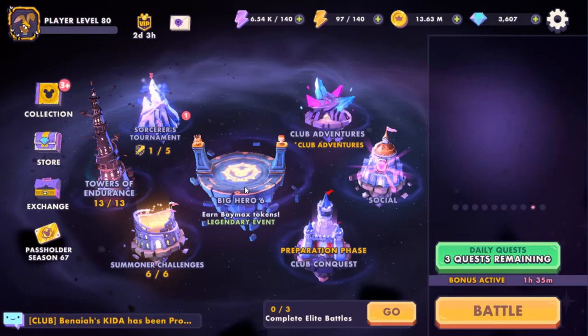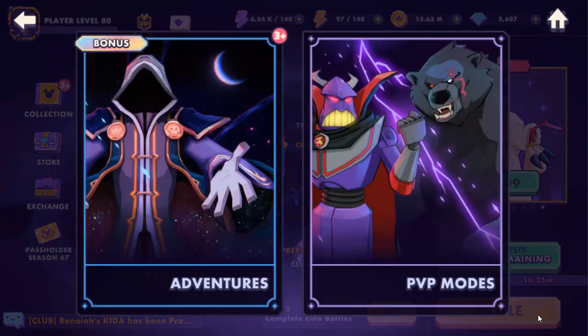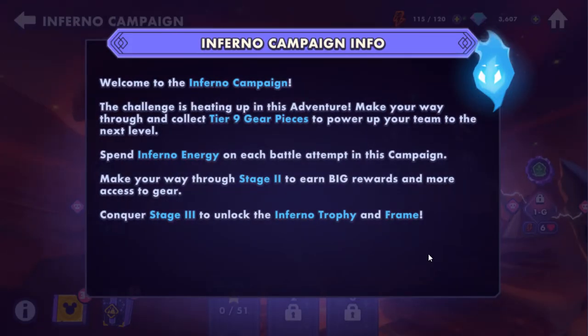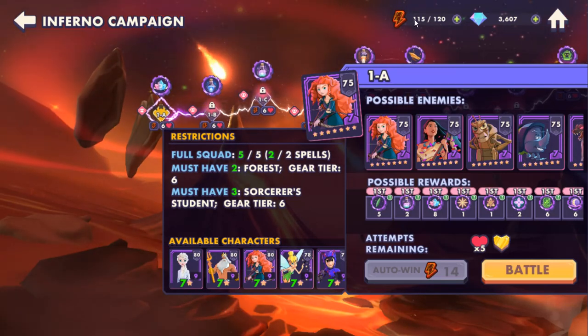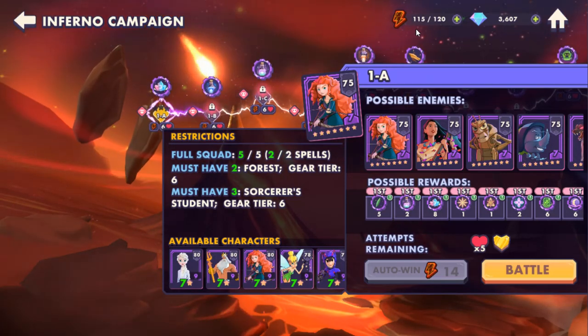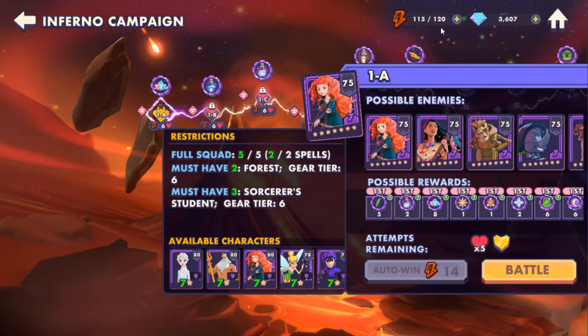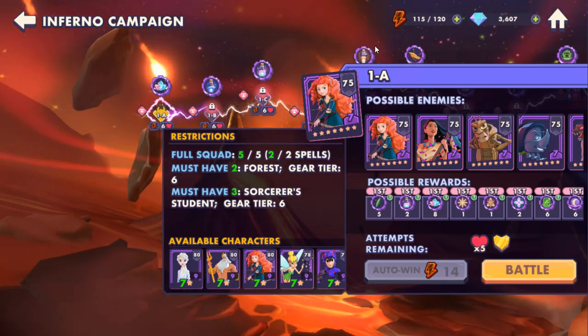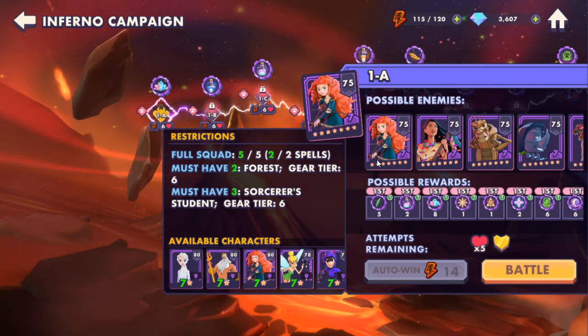The reason we're here today is because I said I was going to come back and show some inferno play. I haven't tried it yet. I just did the campaign chest — that gives you 75 energy, and you start accumulating normal energy too. There's a six-hour cooldown between chest openings.